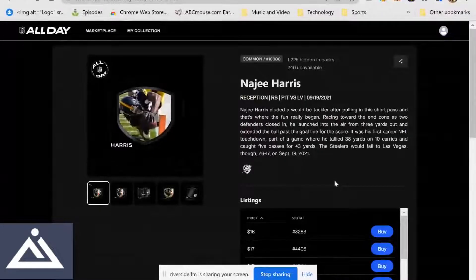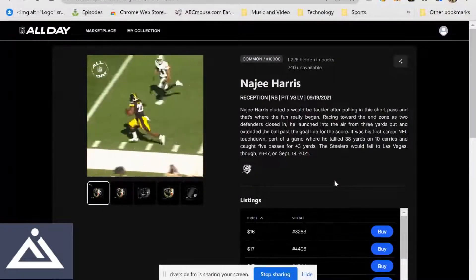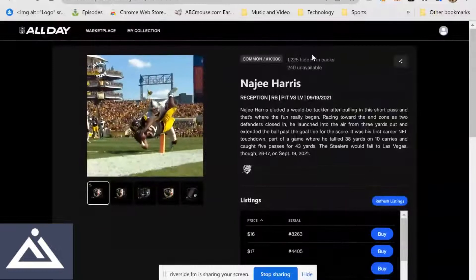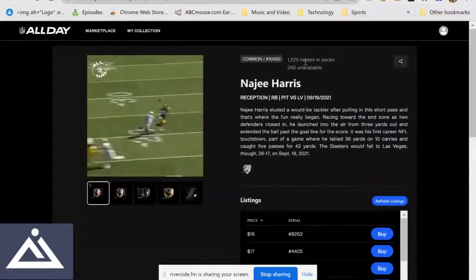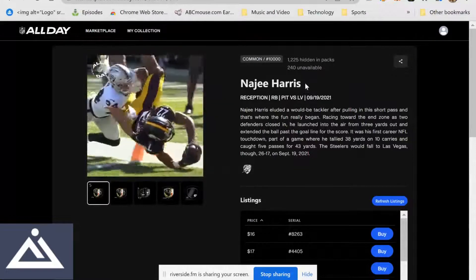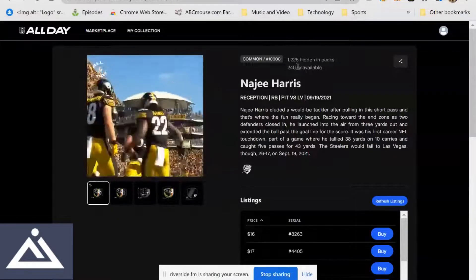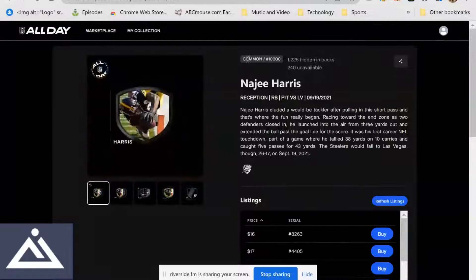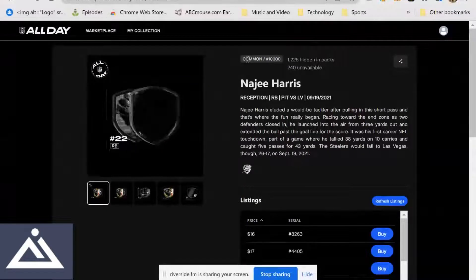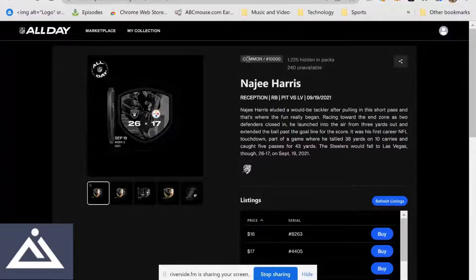10,000 circulation — I wish they weren't doing it that high. But only 12% still needs to be minted. We're talking over 85% that's already done. There's only 1,225 hidden in packs yet to be given out, 240 unavailable. Regardless, we're talking about 87% that's already owned. We're not going to get a whole flood of Najee moments for this particular moment coming from September 19th. So most are out there.